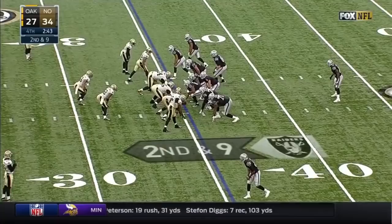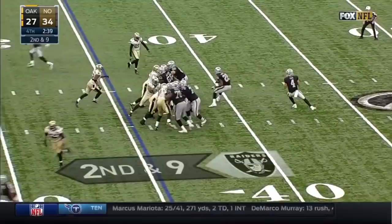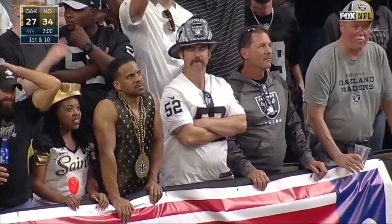Murray the long back, loose bunch formation right, Cooper left. Derek straight drop — they blitz, he's under siege. Throws the ball up and it is caught by Crabtree. Breaks a tackle, tries to power through Jairus Byrd for the first down. He got it — first down on the New Orleans 23-yard line.